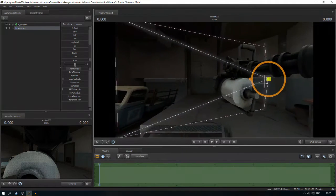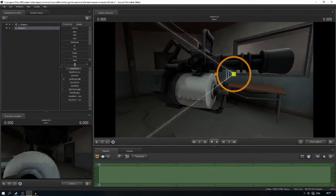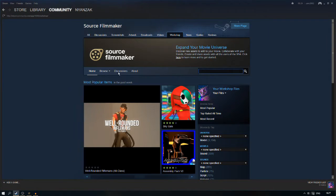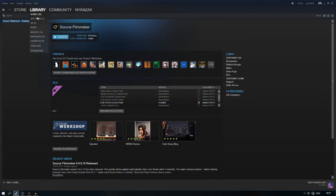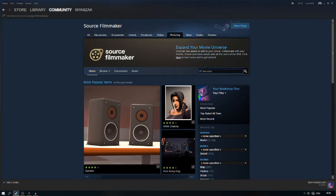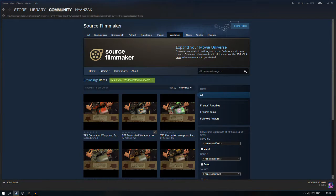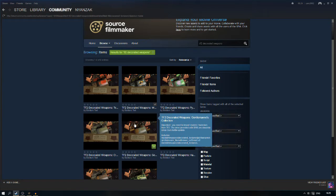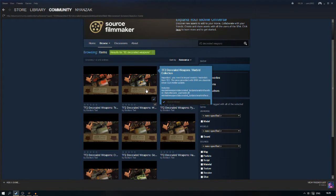It works with pretty much every skin that you can get in one of the cases. So the first thing you want to do is head on to the Source Filmmaker Workshop. If you don't know how to do that, go to your software section if you've installed Source Filmmaker — there's a workshop there. You just select Browse Workshop and type in 'TF2 Decorated Weapons'. By doing this, you'll see this item by Baldur's Todd, which shows the minigun but has all of these skins labelled by collection. I've already subscribed to that one.